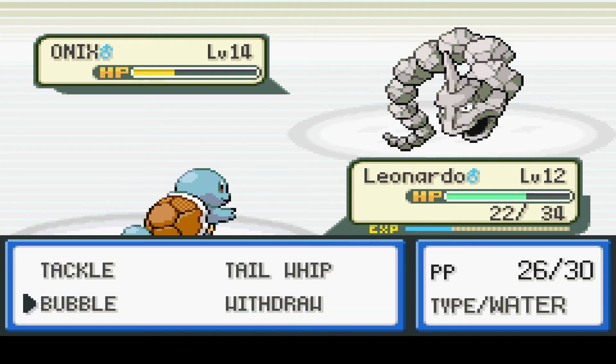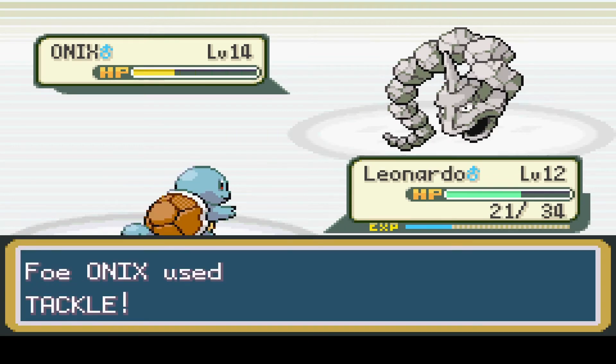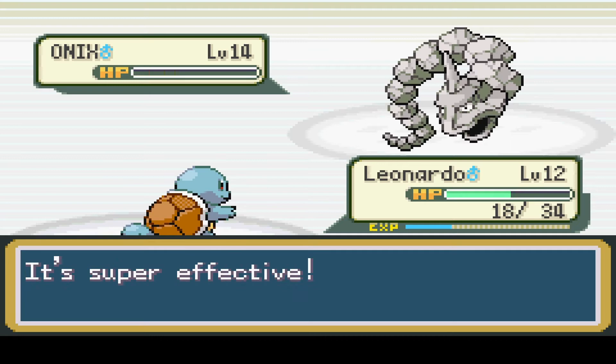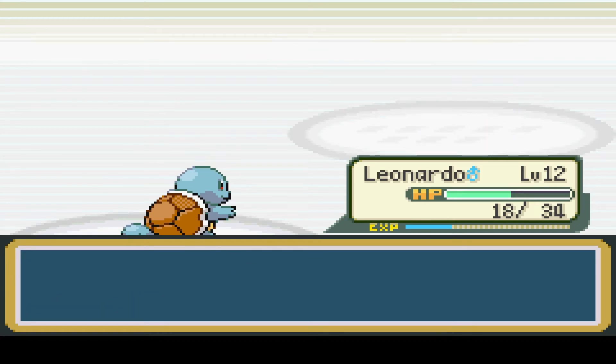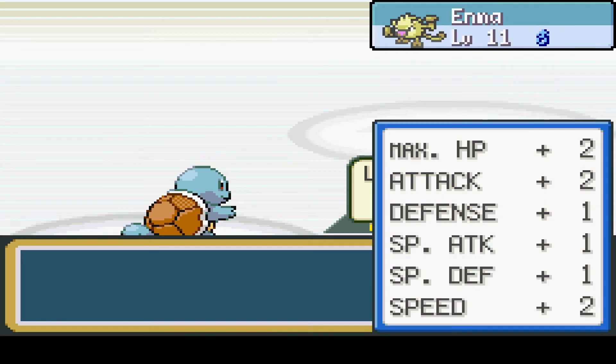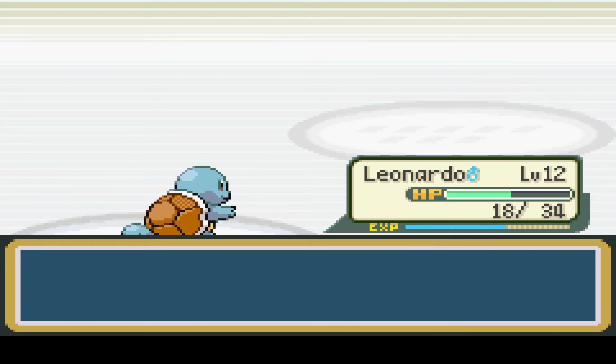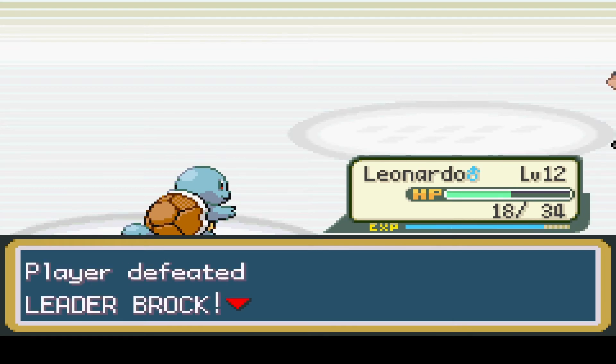I got this in the bag. Nice try, Brock. And it's a pointless critical. Lovely. Good job, Leonardo. And you too, Enma - level 11! He learned Karate Chop! That's awesome. It's a very strong attack for this point in the game.